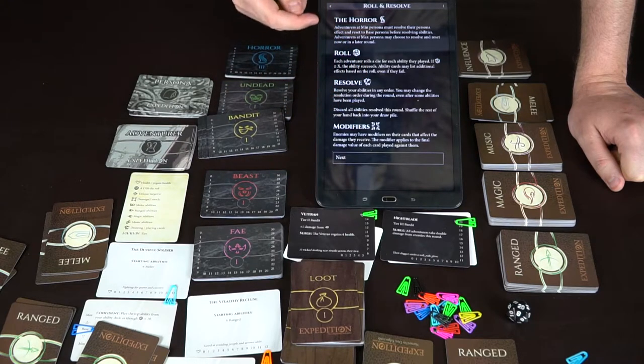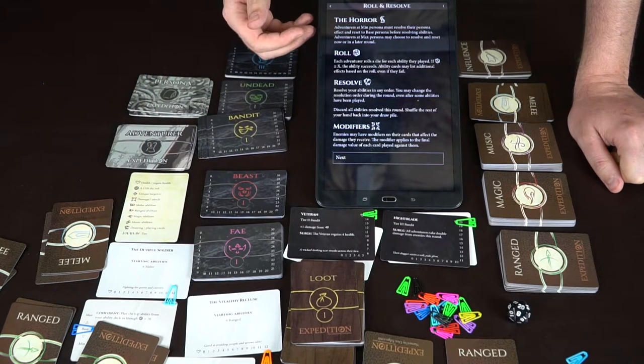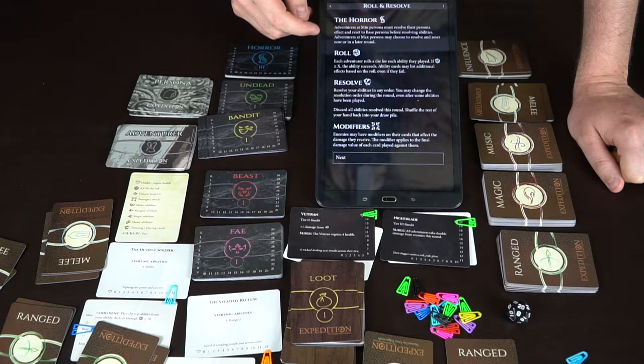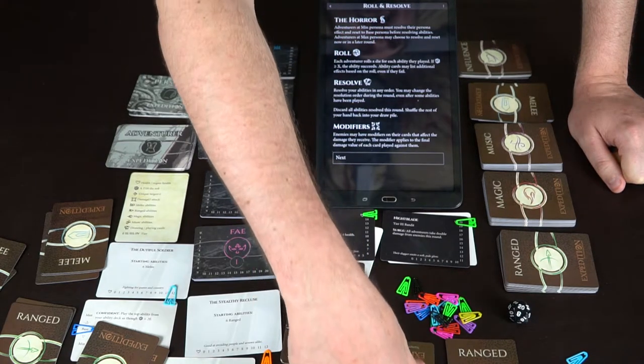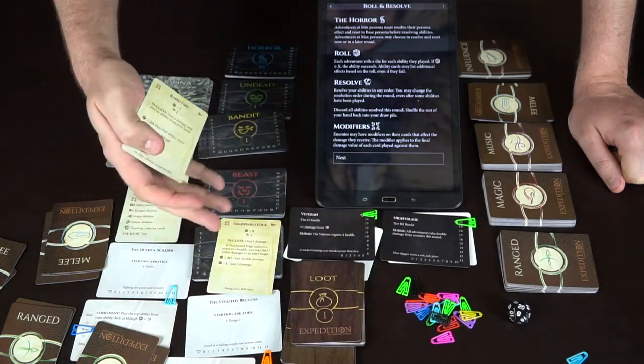The horror expansion adds a rule where if your persona is at its minimum or maximum, you have to reset it back to the middle and do whatever it says. Adventurers at minimum persona must resolve their persona effect and reset their resonant. Then the app says roll — each adventurer rolls a die for each ability they played. If your roll is greater than or equal to the target number, you succeed; otherwise you fail.